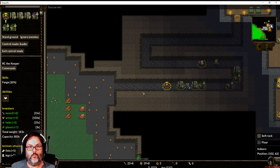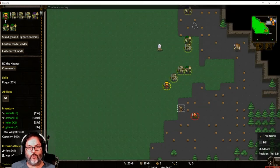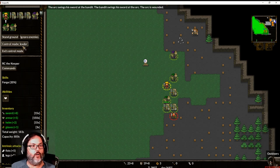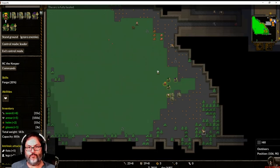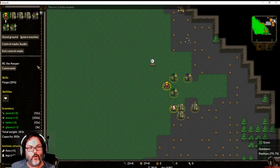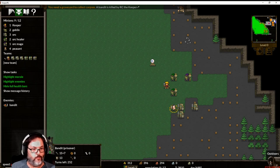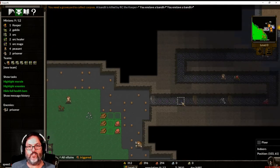We captured one bandit. You'll see why we captured them in a second. There's the other bandit — let's capture him too. You can see how I'm backing up; I'm the one in control but everybody else automatically moves when I do. We captured him. I don't want to go down toward the dwarves — dwarves would annihilate us. The risk of putting my keeper out here is that when your keeper dies, the game's over. So we're going to exit control mode.